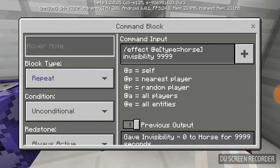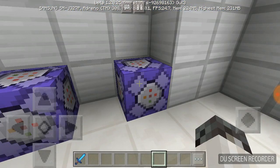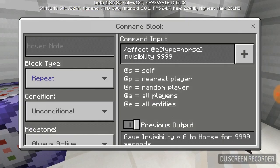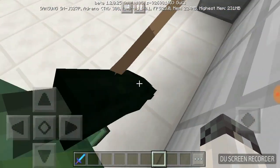So for the first command block, you're going to do /effect, which is going to give it an effect. What we're doing is giving the invisibility effect to a horse. So you do /effect @e - and @e is for everybody - you put brackets around it so you can specify, and put type equals horse. That way it's going to apply to the horse. Then you put invisibility and 9999, which is just infinite. So there's a horse here that's invisible.